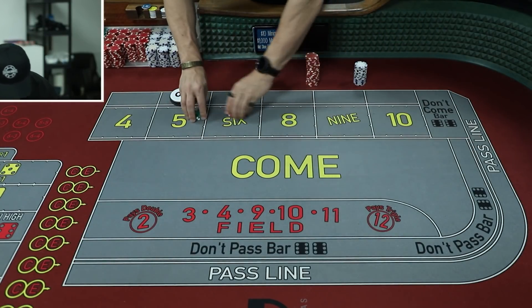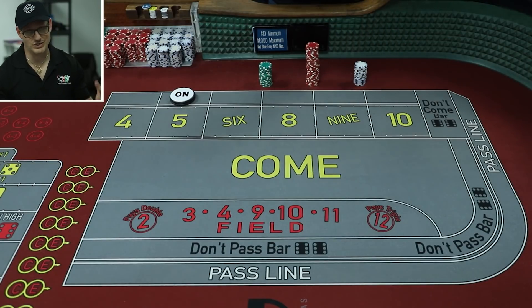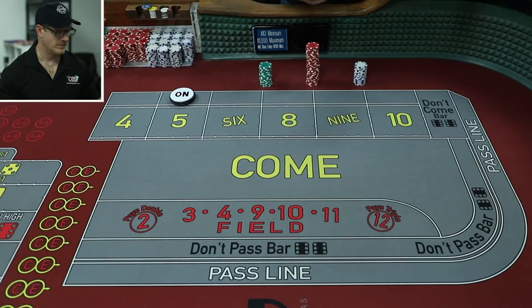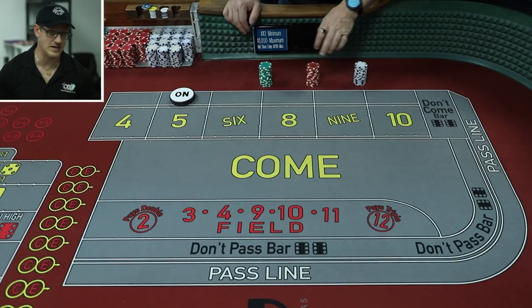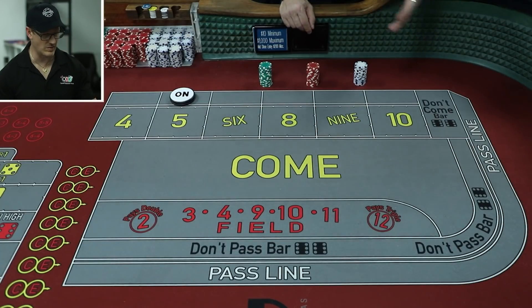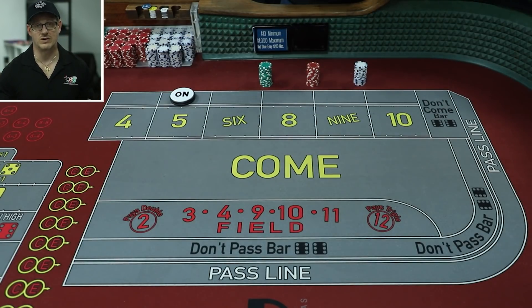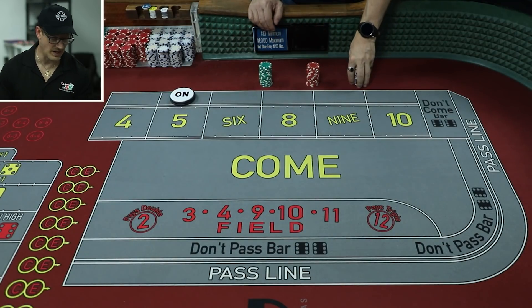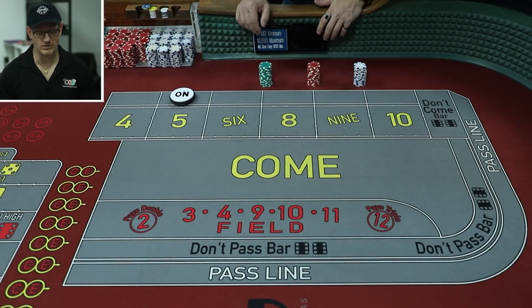So who is this system for? It's for someone who doesn't want to risk a lot of money and just wants to grind out the game. If you're looking to create big opportunity, staying with flat bets and the two-point Molly is not the system for that. It will keep you in the game — you'll have plenty of time to order drinks — unless someone hits a point, two numbers, and then sevens out. That's the worst-case scenario, but it doesn't happen all that often. It's just a very grindy, frankly boring system, but it's ideal if you want to stay in the game, keep the pace low, and not put much money at risk at once.